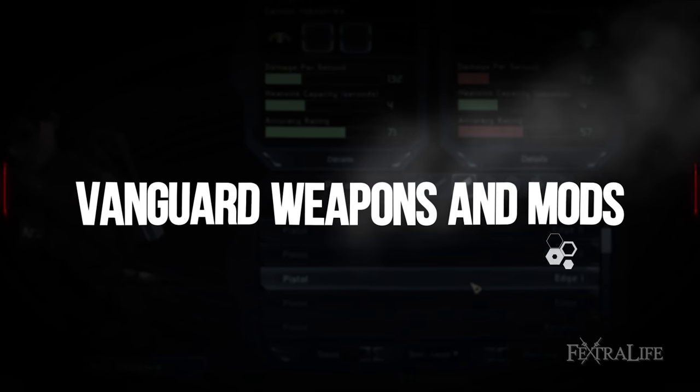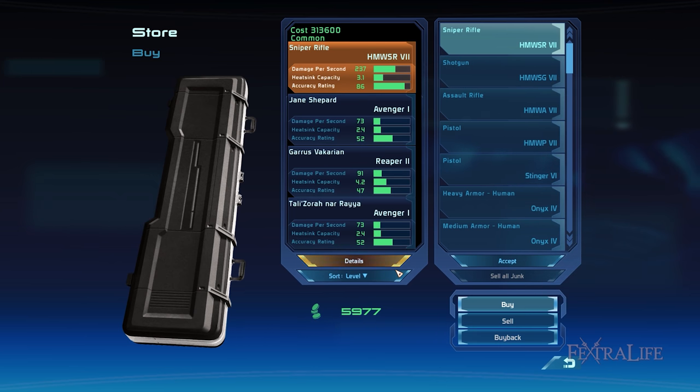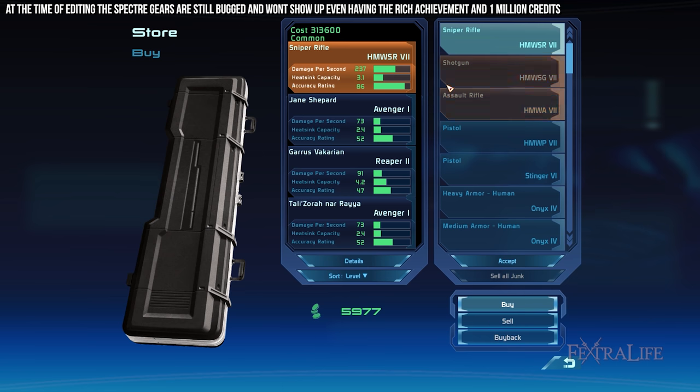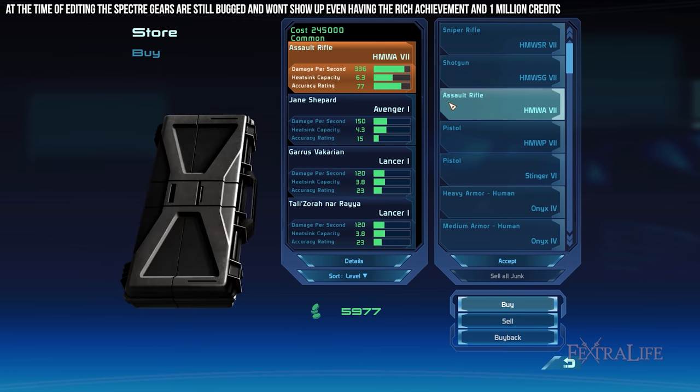For the Shock Trooper Vanguard build, you should equip the Pistol and Shotgun Spectre gear. To acquire these, you'll need to unlock the rich achievement by having 1 million credits and reaching level 50, which are doable as long as you complete the majority of assignments. If you don't reach level 50 but you get the rich achievement, you can still obtain lower versions, specifically the HW-MP7 and the HMW-SG7, which are still far superior than the other weapons in the game.